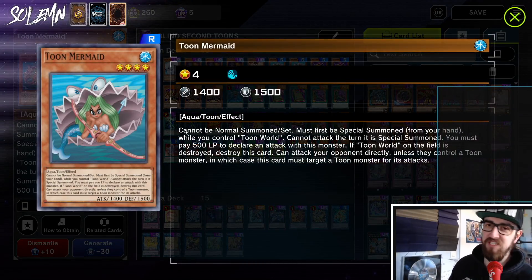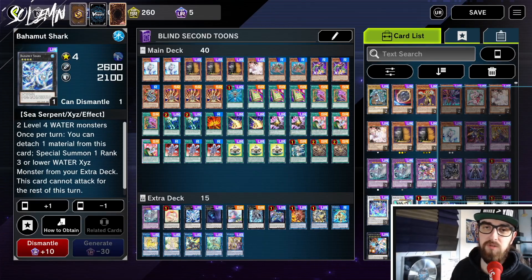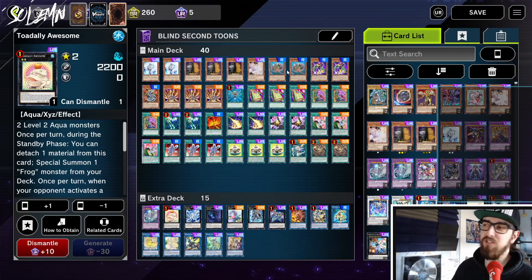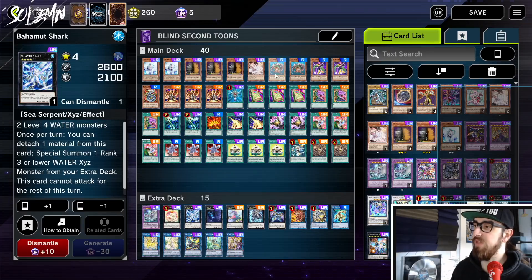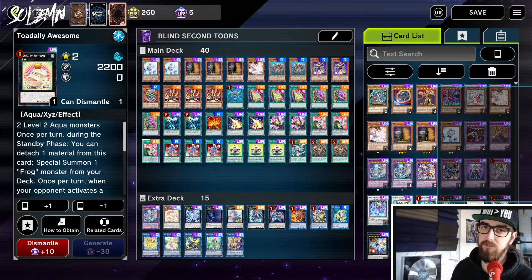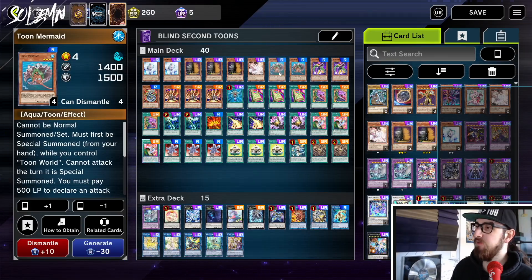Next we have two Toon Mermaid. I know people see this profile and go, 'you're barely running any Toons' — but most Toons just suck. Toon Mermaid is pretty good because it's a water and a level four. If you have two Toon Mermaid — which is very easy because we have six Toon searchers — you can special summon both and overlay them into Bahamut Shark, which is a rank four water. Then you use Bahamut Shark's effect to special summon Toadally Awesome, giving you a negate. So even if we have to go first, we can set up a decent board. In the TCG, with Double Toon Mermaid and one more extender, you can make Bahamut Shark, which spits out a Toadally, and your normal summon makes a Vertae and Connut together with Bahamut to make Destroyer Phoenix Enforcer. So your end board is Toadally Awesome and DPE, which is not bad.